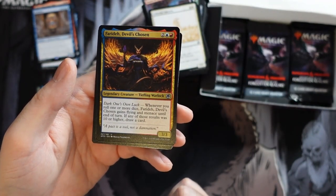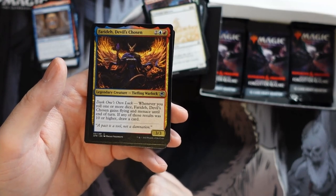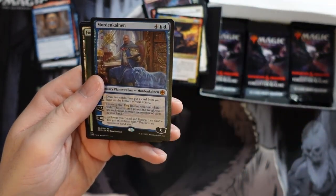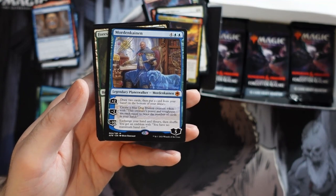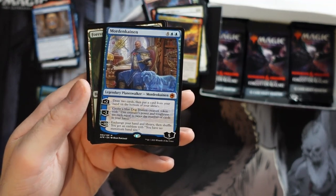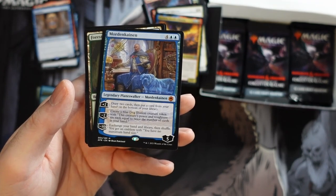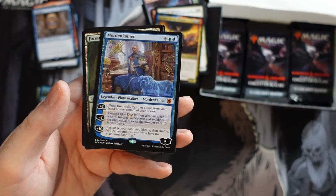Oh, this is the roll-one-or-more-dice guy. He gains flying and menace this turn if any of the results was 10 or higher, and draws a card — seems pretty good. And we get the planeswalker again — Mordekainen. Six mana, five starting loyalty planeswalker. Plus two: draw two cards and put a card from your hand on the bottom of your library. Interesting — it doesn't go back on top, which in standard where you can't shuffle easily that might actually be better, avoiding getting stuck drawing the same card again.